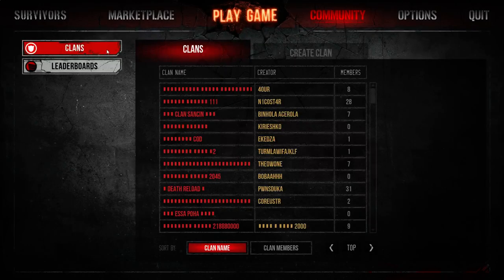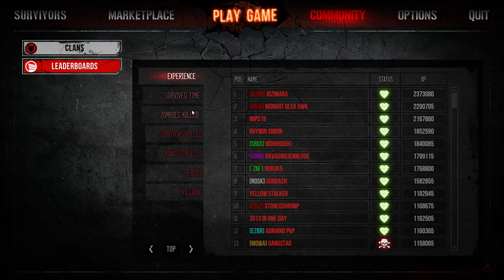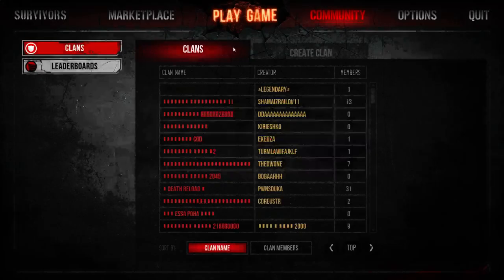The community section has two different tabs: one being clans, which has clan creation, joining clans, and leaving clans; as well as leaderboards, which track the top players in the game for experience, time survived, zombies killed, survivors killed, bandits killed, heroes, and villains of the game. If you wanted to create a clan, it's as simple as coming in here and creating one. However, you must have a minimum of 20 hours played in order to create a clan with a character, so since this is a brand new character we can't. Clan creation is free, so feel free to invite your friends.